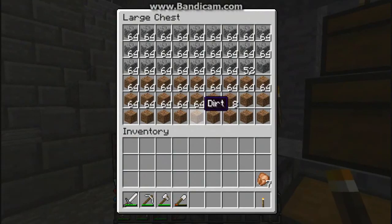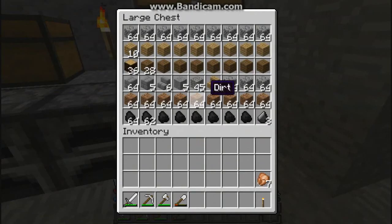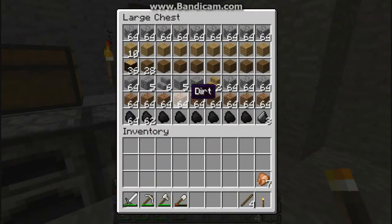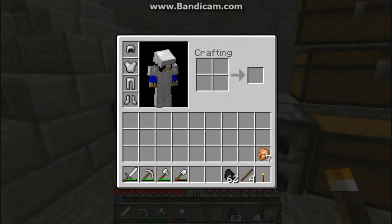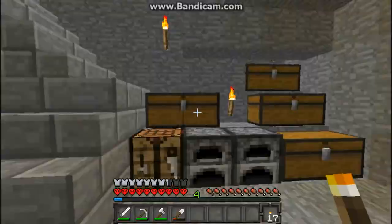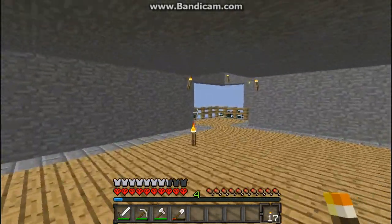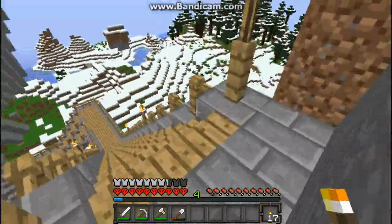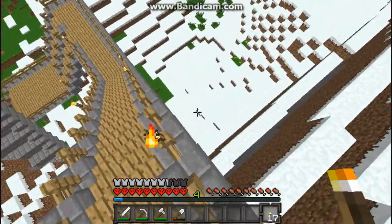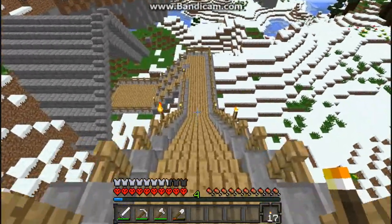Alright guys, you might be wondering how - where did I get all that cobble and do it if I didn't go mining. Wait, where are my sticks? I swear I had sticks. There they are. I'm gonna show you what I've done, and oh my gosh, this took forever. 17 will be enough for now. Alright, so this chest is just full of cobble and dirt. When I was doing this I was talking to my friend on Skype, and I nearly died. I got down to three hearts cause I was running down here and I ran on this by accident and just fell off right down to there. And I told him, why didn't I get any armor damage? Yeah, I don't know why.